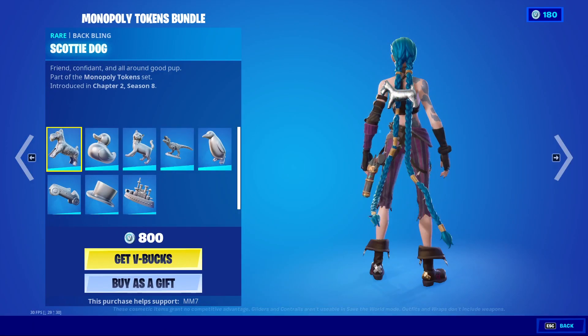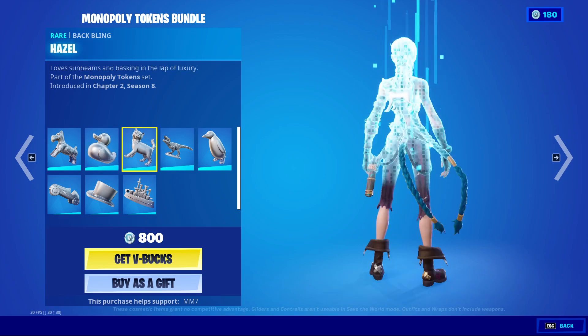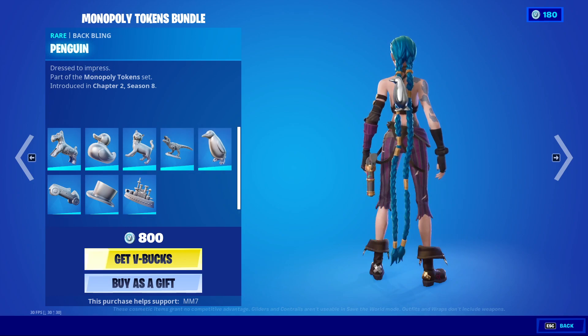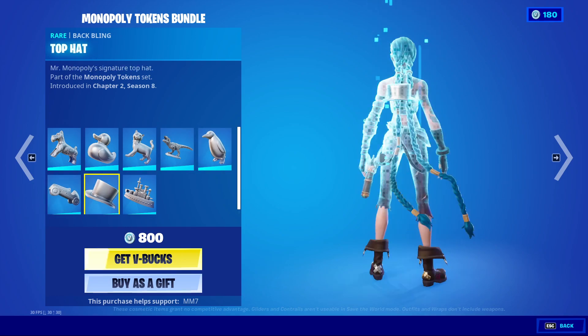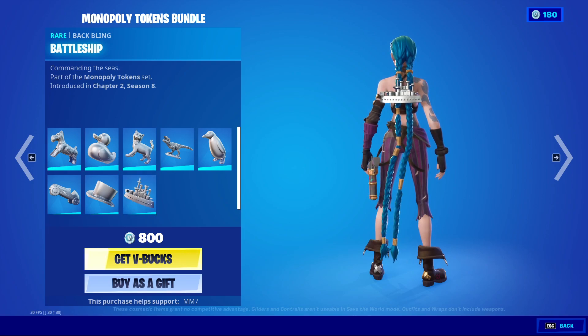The Monopoly Tokens bundle is out! Comes with Scotty Dog, Rubber Ducky, Hazel — my favourite — T-Rex, Penguin, Racecar, Top Hat and Battleship. For 800, that's a lot of backblings.